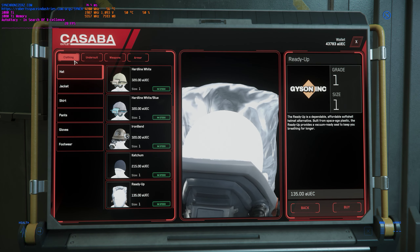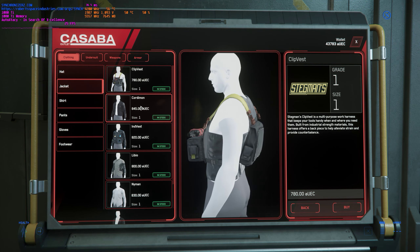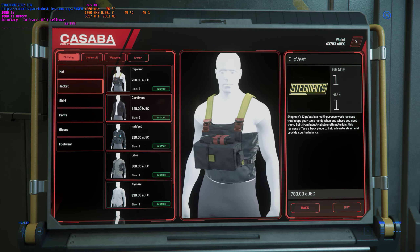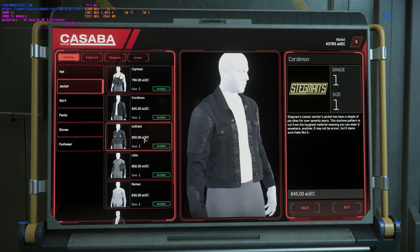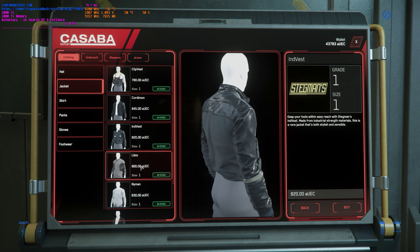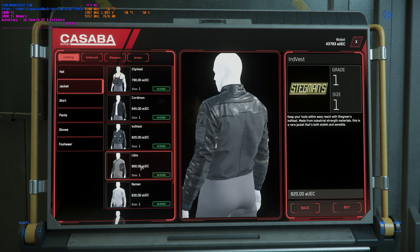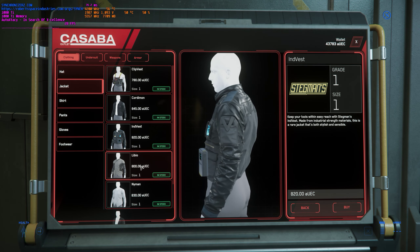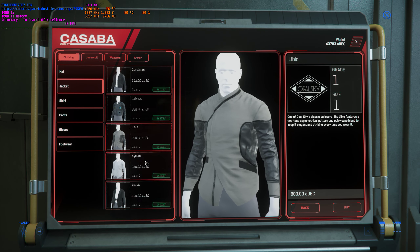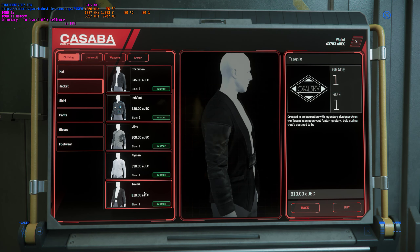You've got your jackets — here's your Clip Vest, Cordomon vest, Libio — looks like a young Padawan vest — and Nyman.